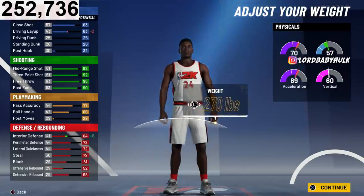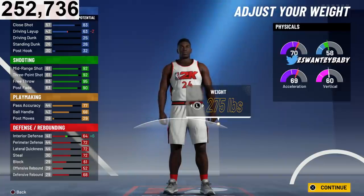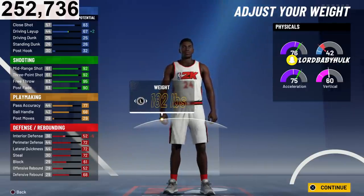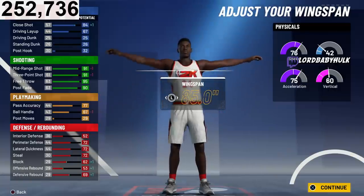If you're not much of a cheeser, you could go 6'7" and buff up that interior defense — you almost get a 70 interior. It's up to you. You still get all the benefits. Personally I go straight cheese — those are the players I want on my team, dexing and being gods. If you're not that good, you can alter the weight and height for you.